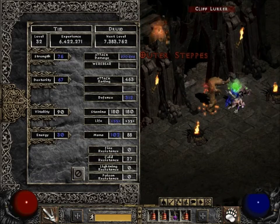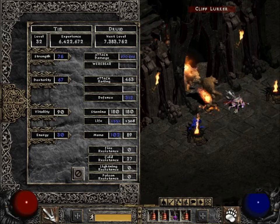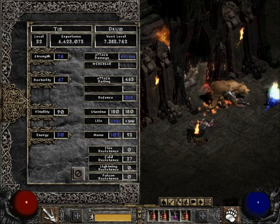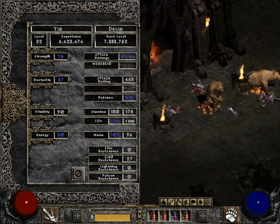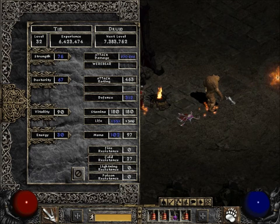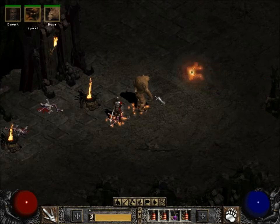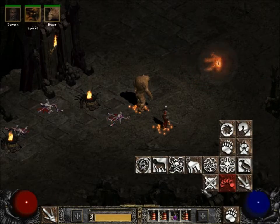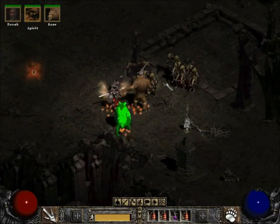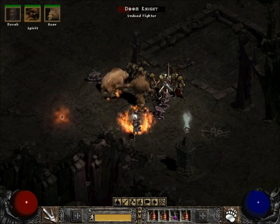This is my rare bear stats: 200 minimum to 244, as always, 212 defense, but 1531 life. That is huge — that's more than what this guy had, actually. I think the Grizzly barrier still has more than the other one.